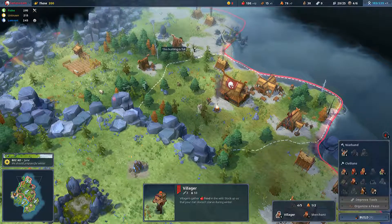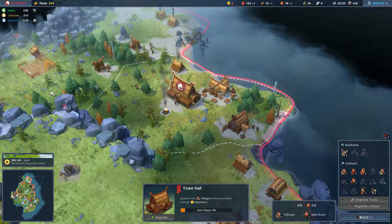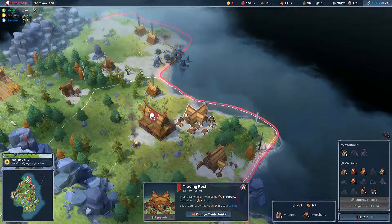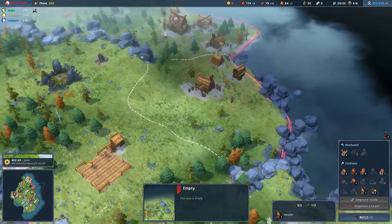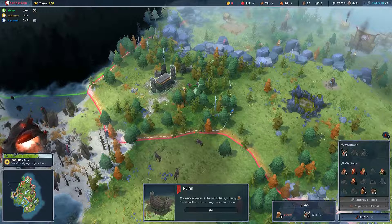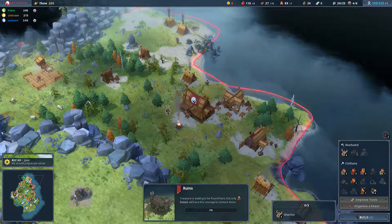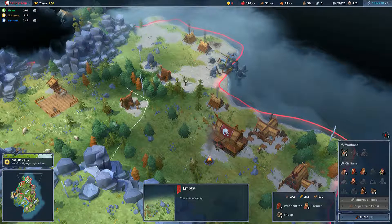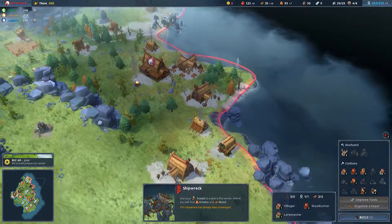We'll get some extra woodcutting going. I know I need happiness but there's not a lot I can do about that at the moment. I don't really want to attack blue. I feel like I should probably attack green. Okay, I've started attacking green.